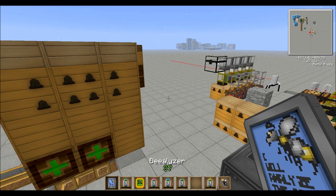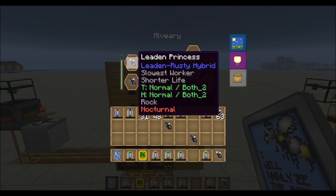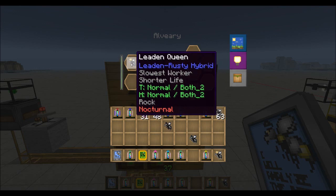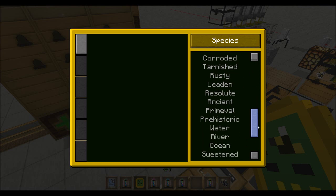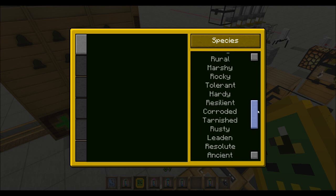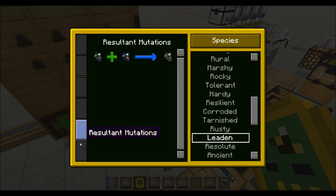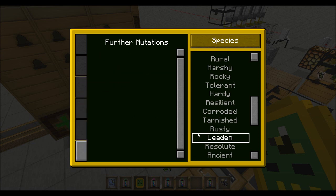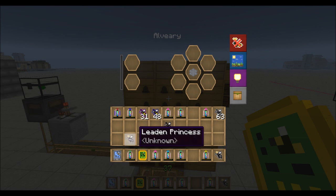But don't fret — we can still use these guys. We can throw them back in there and, you know, hope for the best. And leaden does not mix with anything else. If we look at our database — leaden — there are no further mutations for leaden. There are for rusty, but not for the leaden. So we don't have to worry about the leaden and rusty mixing into some other species, if that's what we're trying to get.